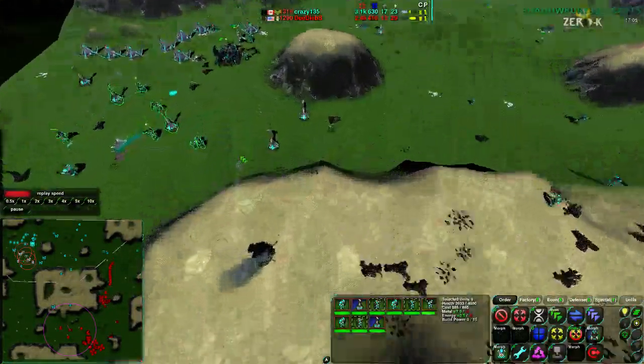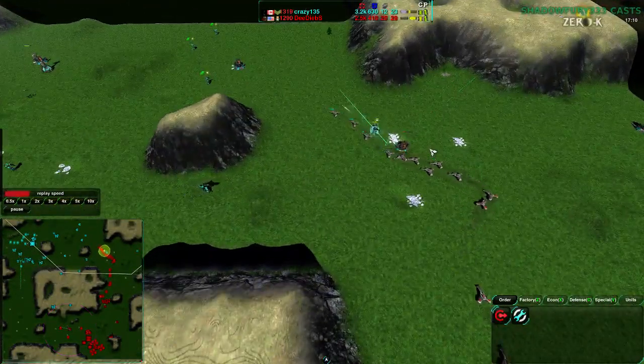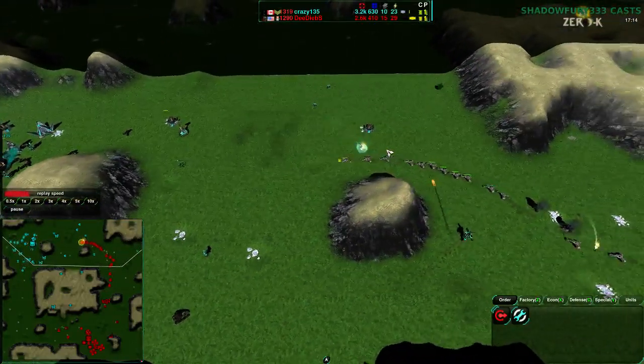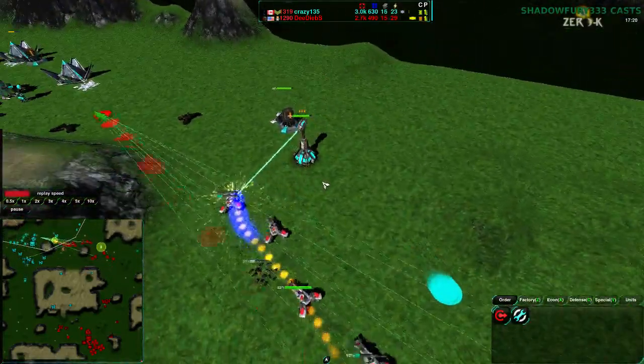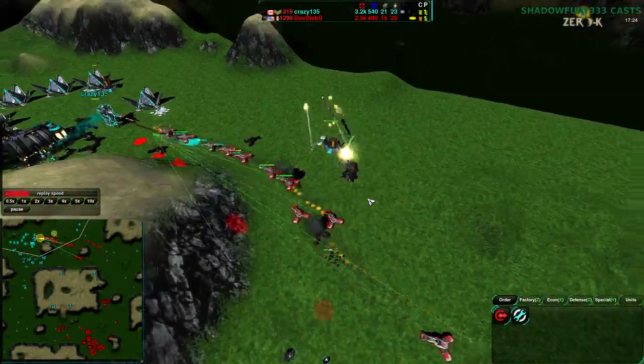Crazy135 is just reinforcing the south constantly, but not the north. So once again, Dee Deebs does have the north as a viable option — it looks like he may in fact take it. He's going to be going right past that Lotus. But there's enough Scrubbers that he should be able to kill it. Yes, he will be able to do so — there aren't enough units to distract him. That Lotus does go down, and the north side is completely open.